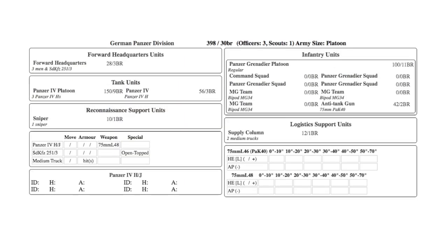For the Germans, I also had a 400-point force — in fact both of us were on 398 points and both had a 30 battle rating. My one reconnaissance unit was a sniper, and I had four Panzer IVs: three in a platoon and an additional one. I had a forward HQ mounted in a half-track, unmounted panzer grenadiers with bipod MGs, a Pak 40, and a couple of medium supply trucks to keep ammunition flowing for the panzers.